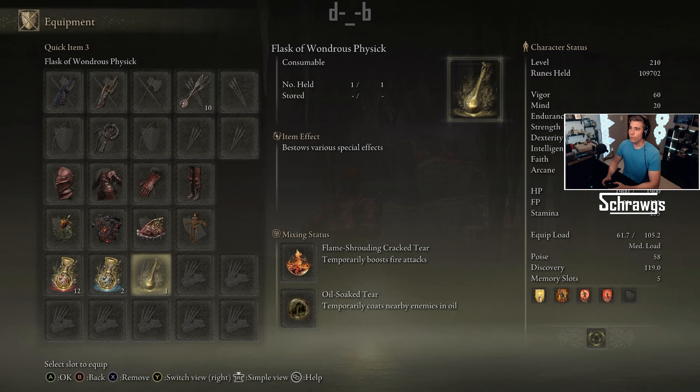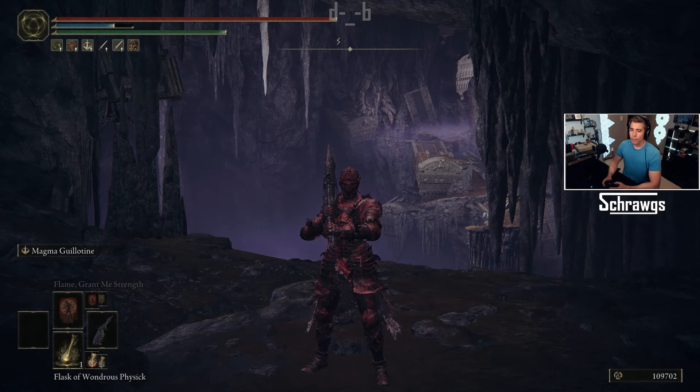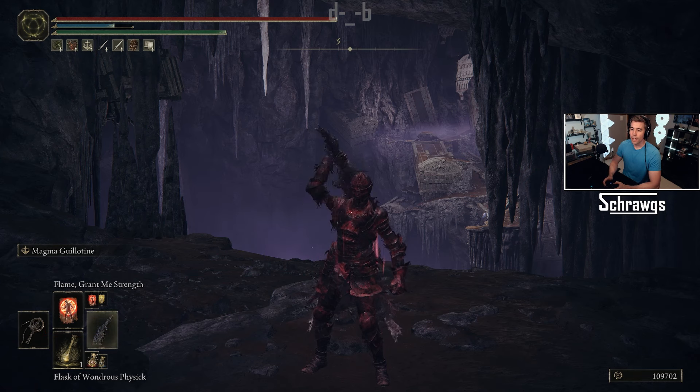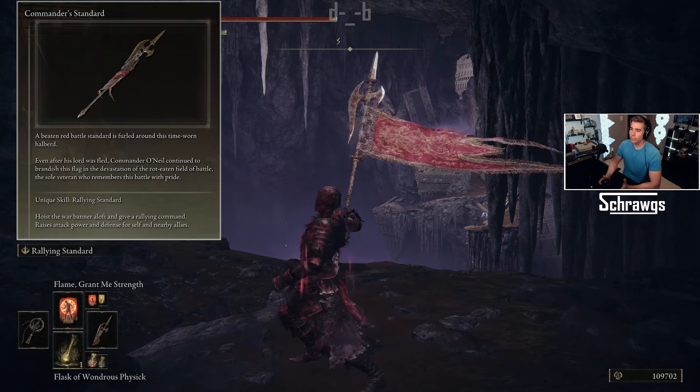For the Wondrous Physick, I'm using the Flame-Shrouding Cracked Tear for the fire aspect of the weapons, and also the Oil-Soaked Tear — when you first hit an enemy it coats them with oil, and when you follow up with fire damage it gives a damage boost. I'll show a demonstration of how that works. For buffs, I'm using Flame Grant Me Strength and Rallying Standard for an additional buff.